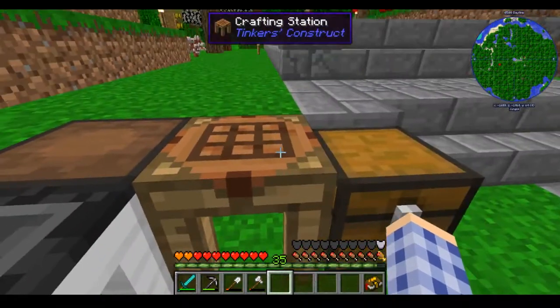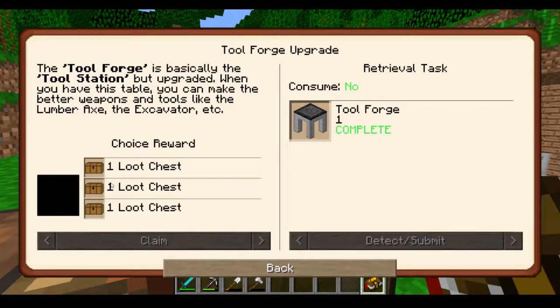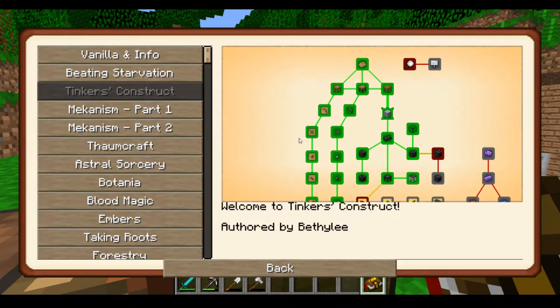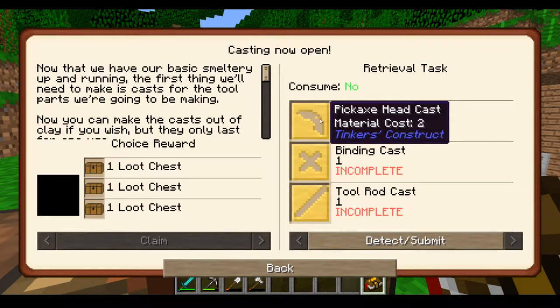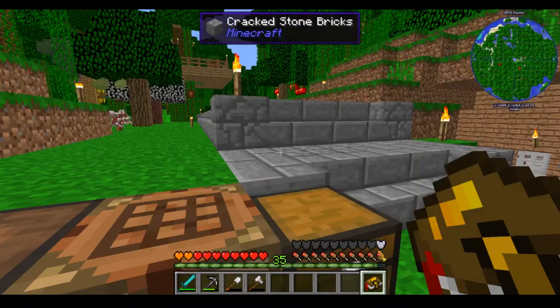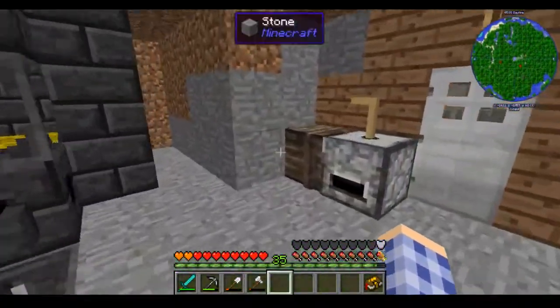Okay, what was I going to do? Casting. I need to make some casts — I've already put the gold in my smeltery. Of course you can make clay casts in this mod pack but they burn up after one use, so I usually don't bother. I've got plenty of gold so we're gonna use gold. I need a pickaxe head cast, a binding, and a tool rod for the first step, so I need to pop down here and grab some cobble.